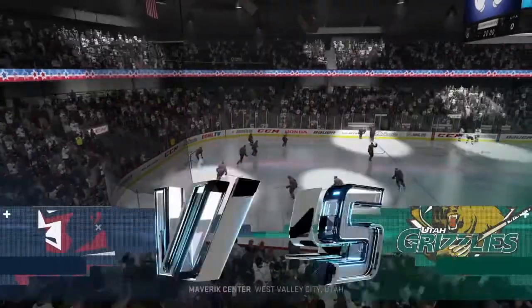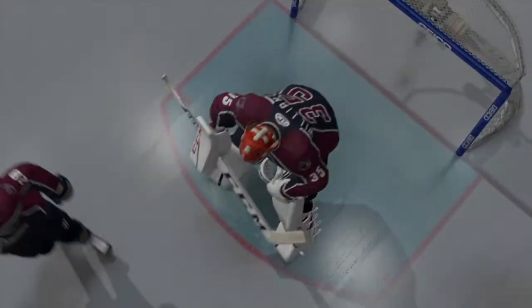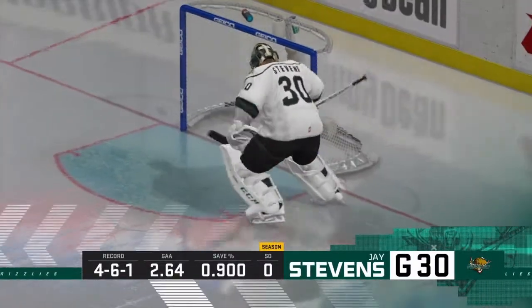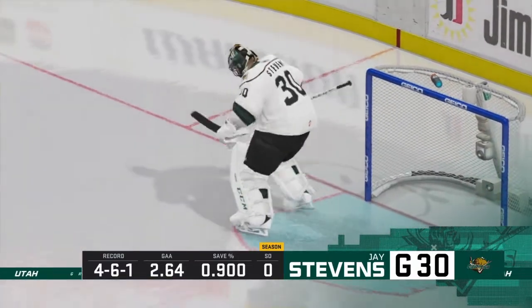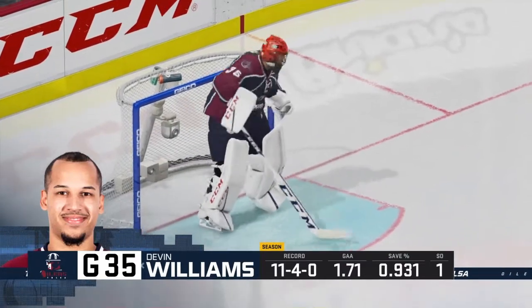He's Ray Ferraro down at ice level. My name is James Cebalski for EA Sports, set to bring you what should be a fun one here tonight. We send it down to ice level. Ray, what are you looking forward to tonight? Well, I hope it's the team that's most aggressive — get on the body, create some turnovers. Once you create turnovers, you're able to attack. I think this game will be decided by who's up on their front foot more often.